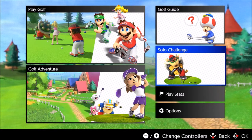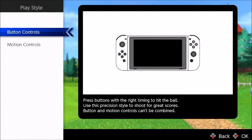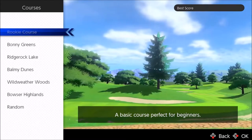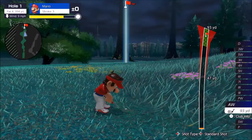Don't jump into Super Rush or the brand new modes right away. Start off with the solo challenge — this will let you shoot 18 holes in score attack. I highly recommend button controls; motion controls are much more difficult and won't feel as comfortable. Choose whichever character you like, start on the rookie course, get some repetition in, understand the controls, and then jump into Super Rush mode.